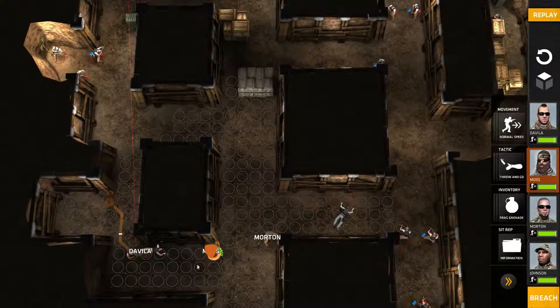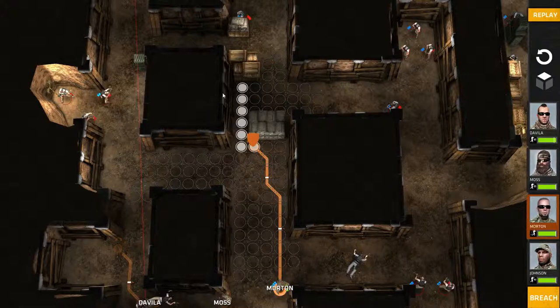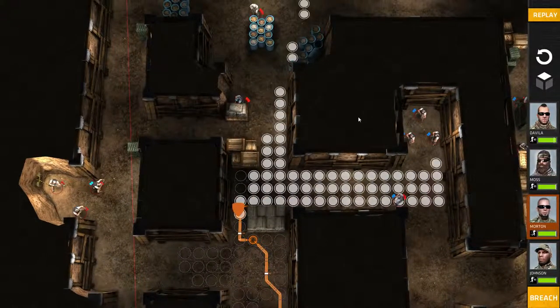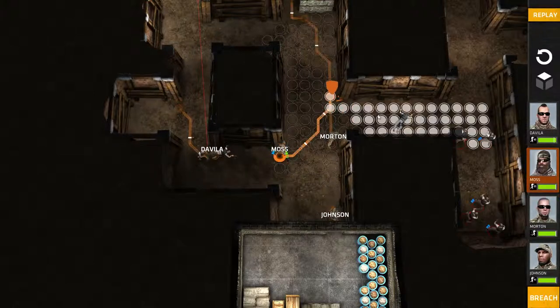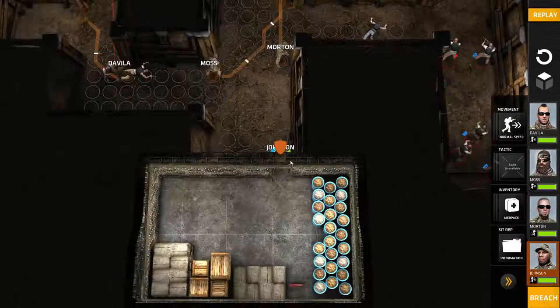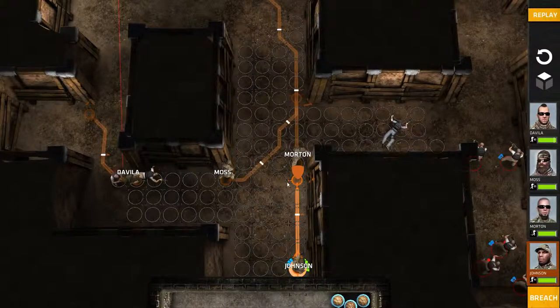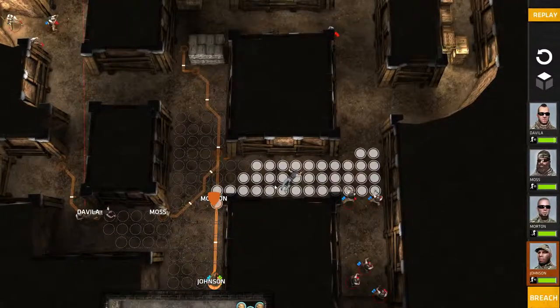If I use sprint on this guy I can get him up here covering this way. I need to figure out how to move him — like that, that's how I need to do it. I would like to just throw a grenade in here, but I can't throw that far unfortunately.